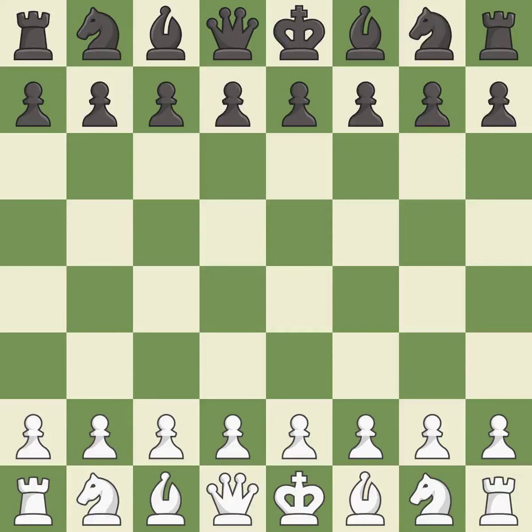Caro-Kann Defense, Gurgenidze System, 4.Nf3 Bg7 5.h3 dxe4 6.Nxe4. Balanced — neither player ever had an advantage. That game was pretty competitive. Both players had an amazing opening. That was an incredible middle game by both players.